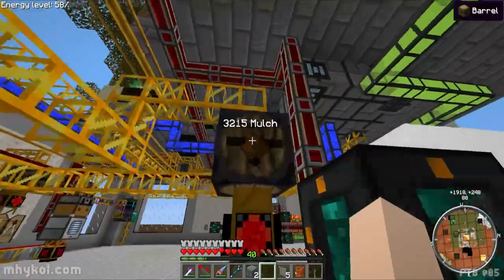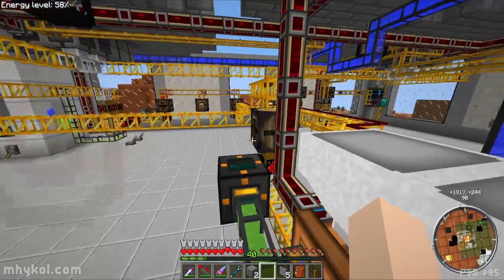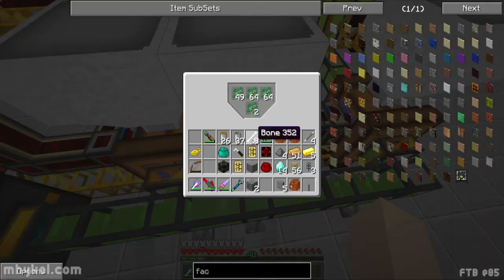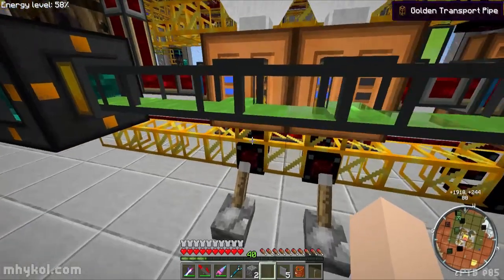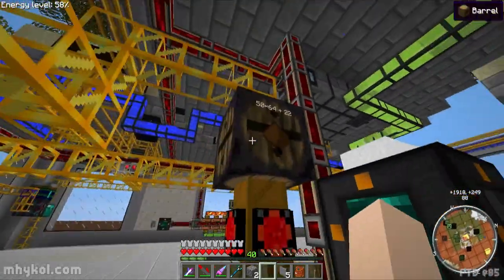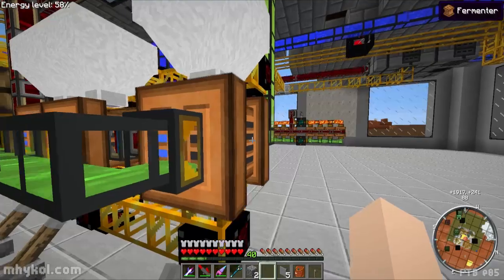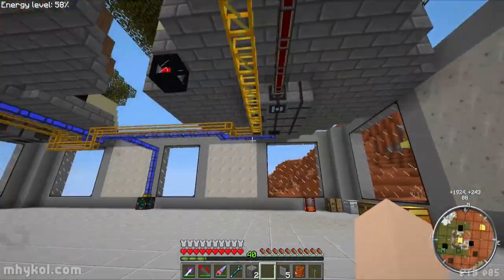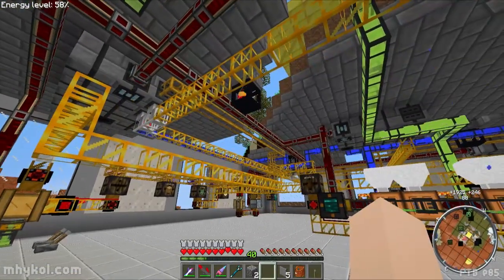This one is for the mulch. Mulch is in here - mulch comes from the apples, and it feeds into these fermenters as the fuel for the fermenters. These are for the saplings - saplings are what get fermented. These gates are set to 'fuel less than 25 percent, send the signal' and it pumps out of these barrels and feeds in mulch as needed.